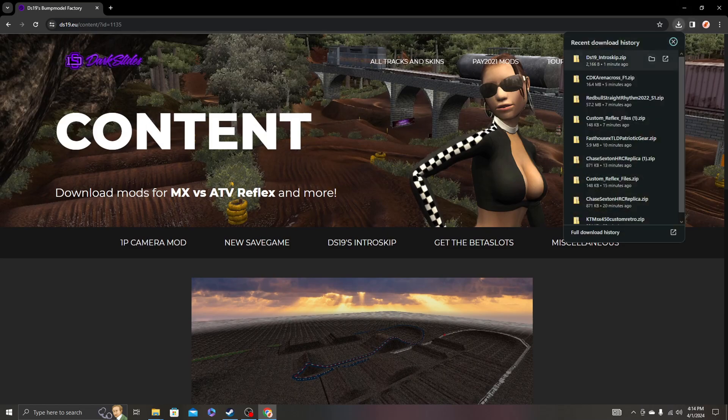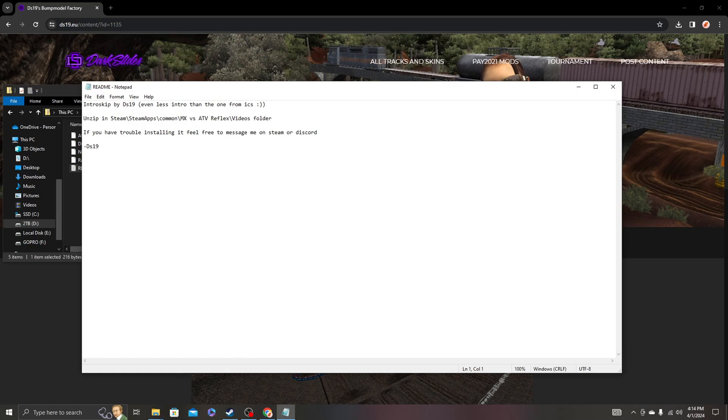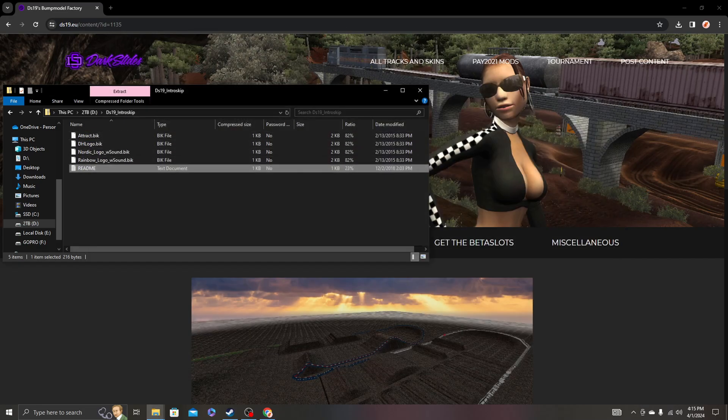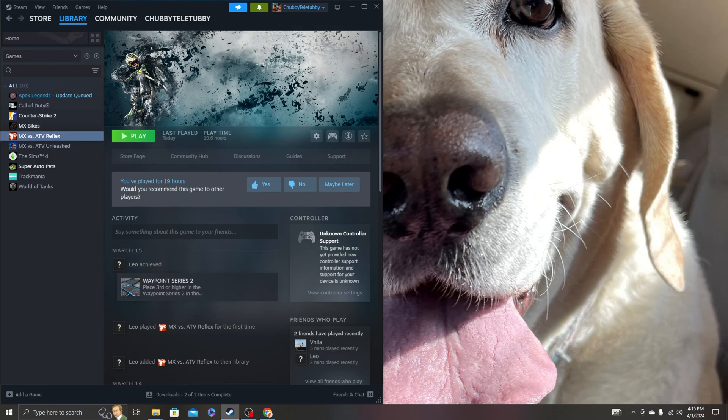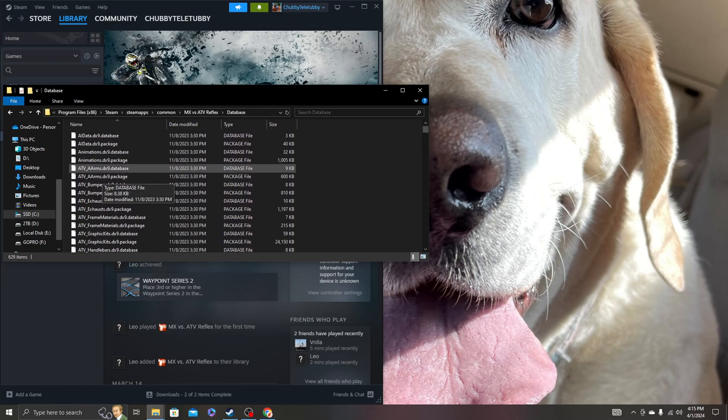That's basically the ins and outs of how to mod Reflex. If you're having trouble, there is a readme file that tells you where to put all this stuff. Look for the readme folder and it'll talk you through everything. Again, most everything you're going to do when modding is going to be in the database folder — all the national tracks, beta national tracks, everything like that is in there.